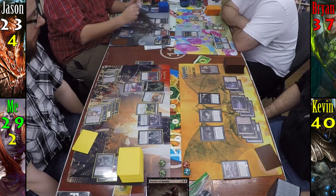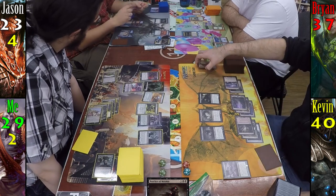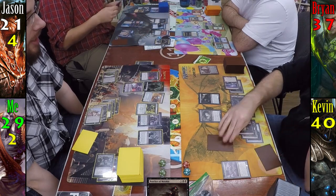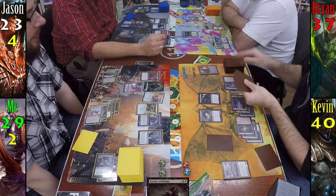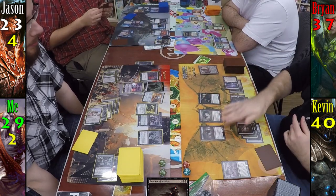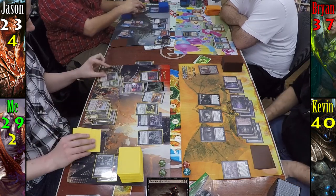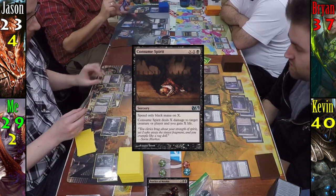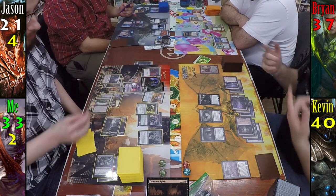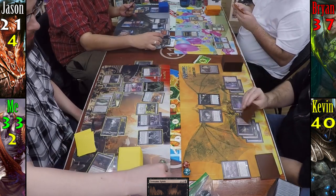Jason responds to the Butcher of Malakir, sacrificing his cloned Gonti, milling three cards into his graveyard before it comes into play. He also takes two damage from Massacre Worm. With Clever Impersonator coming back onto the field with a +1/+1 counter, Jason uses the chance to clone Gonti again, targeting Kevin once more. Butcher of Malakir resolves and Kevin passes to me. Jason reminds me that a creature on his turn died, so I should have gotten a 2/2 Zombie. I play Ghost Quarter for my land, then cast Consumed Spirit on Butcher of Malakir for four. This causes us all to sacrifice a creature — I let a Zombie token go, Jason lets the Clever Impersonator die, and Brian unfortunately has to kill Riku again.